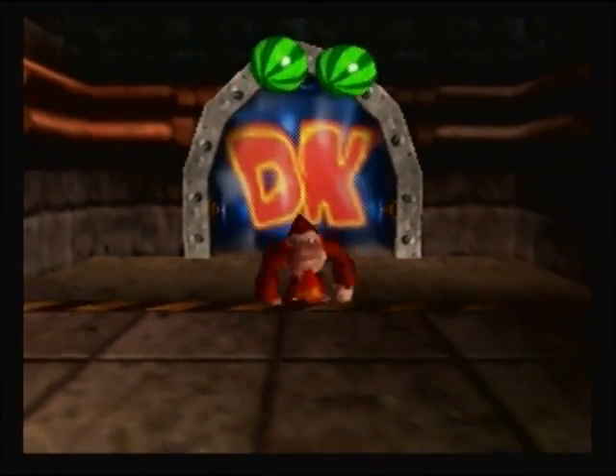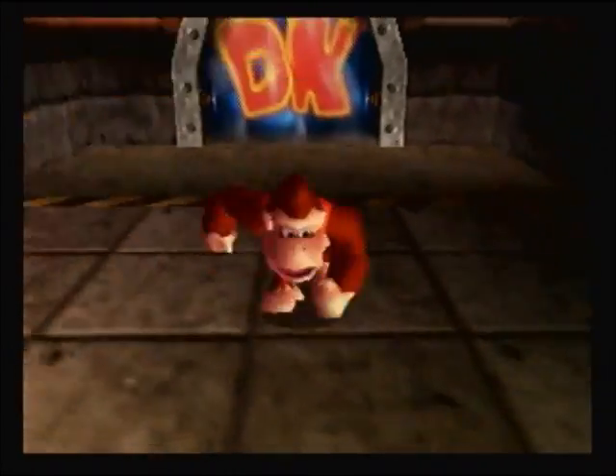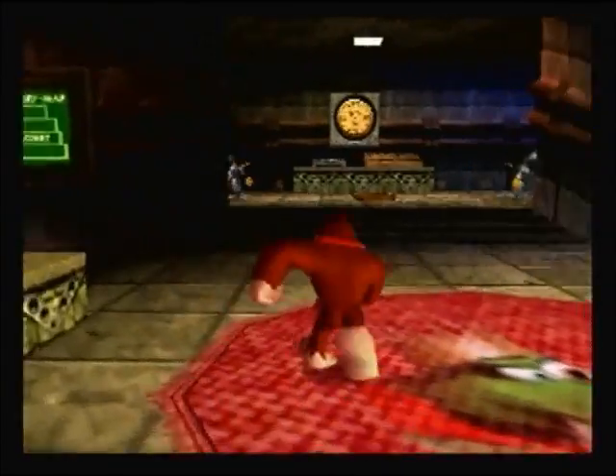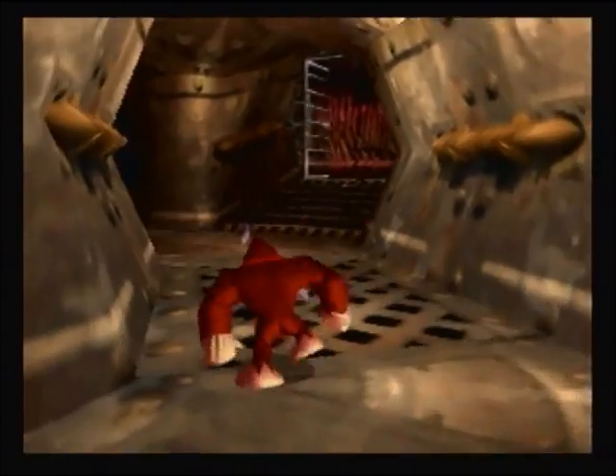Hello, everybody! Welcome back to Let's Play Donkey Kong 64. In the last episode, if you remember correctly — it's been a while, I know — we finished up all of Chunky's backtracking. In this episode, we're going to be coming back here to Frantic Factory, where we have a lot of stuff that we need to do.